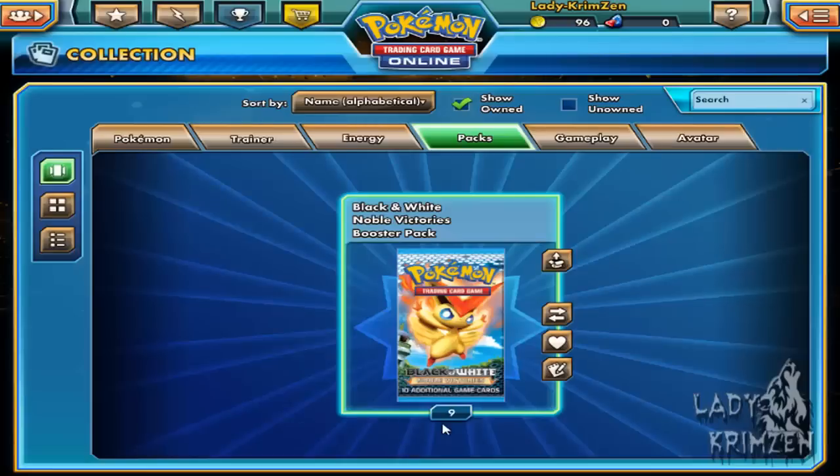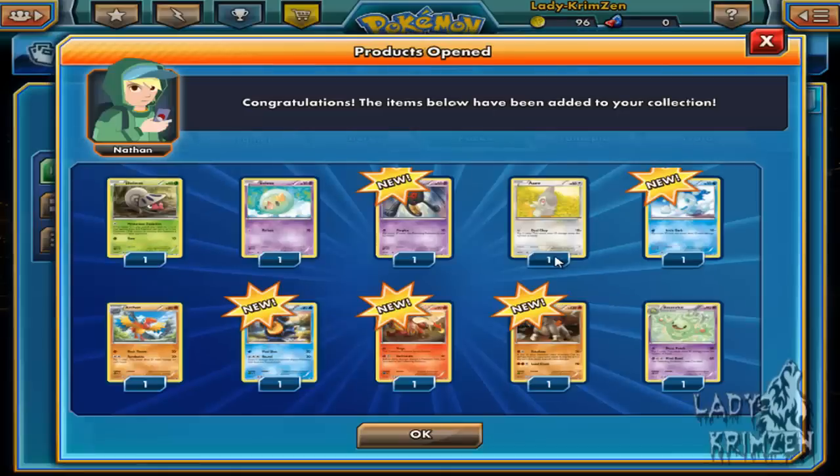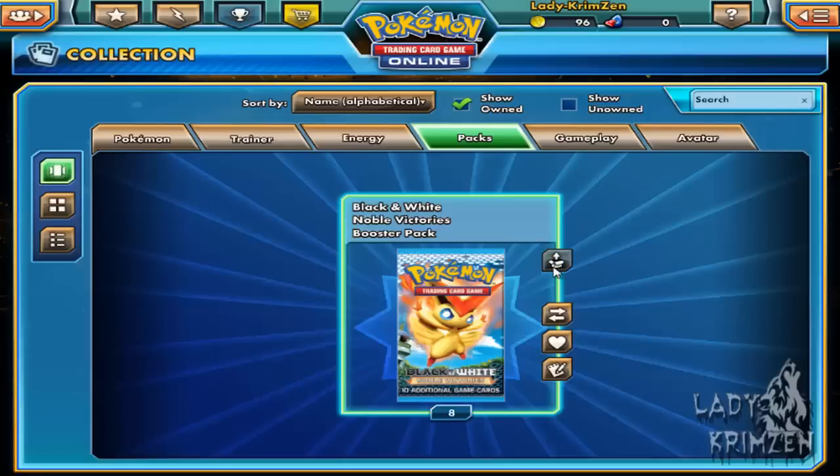Nine left. Next pack: Shelmet, Solosis, another Yamask, Axew, Venipede, Archen, Palpitoad, Heatmor — which is awesome — and we've got a reverse holo Terrakion and a Reuniclus, which is not holo.